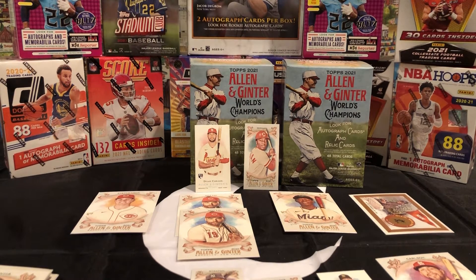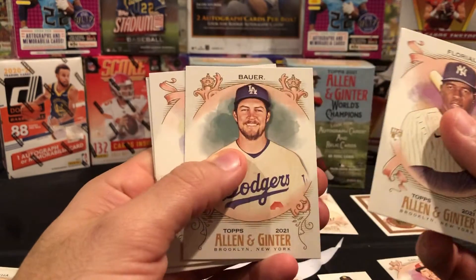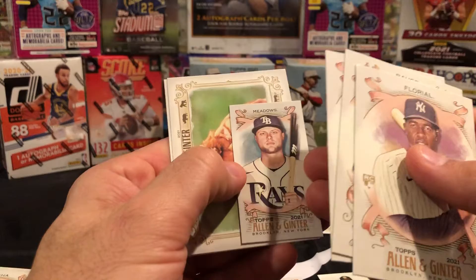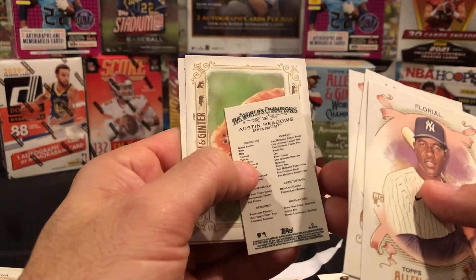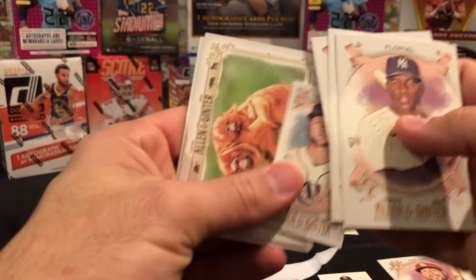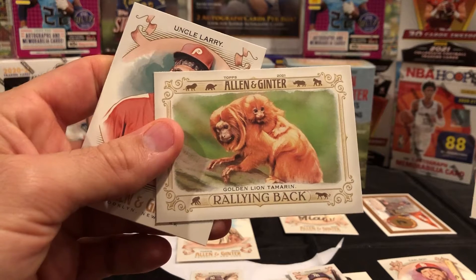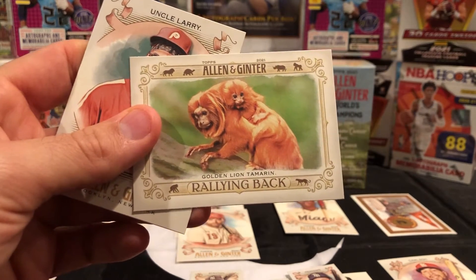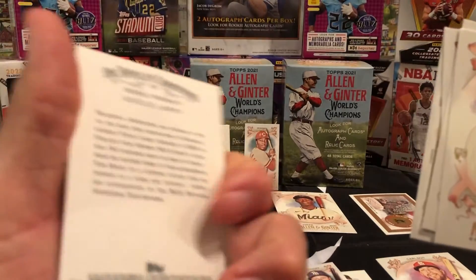Next up Abigail — let's see what we can pull. Be neat if we got an auto, or a Jonathan India rookie or something like that. Floreal, another Bauer, another Berra — backwards card for whatever reason — Austin Meadows. I don't know, it looks like it's carrying a baby — you see? And then we got an uncle Larry.